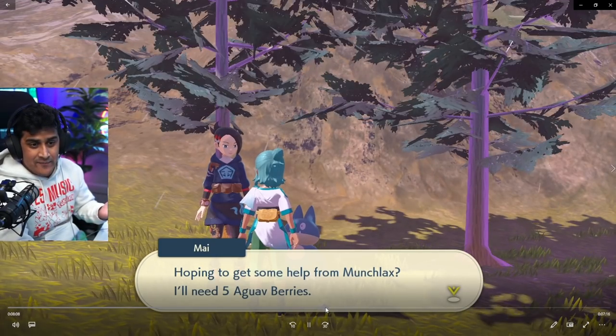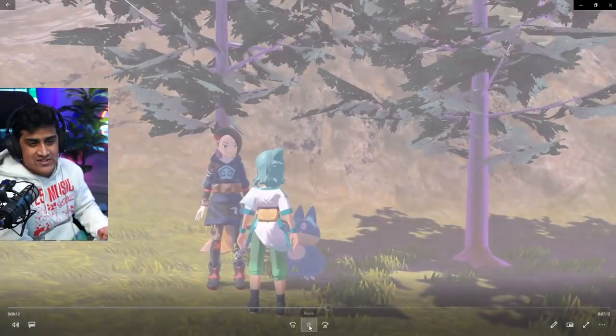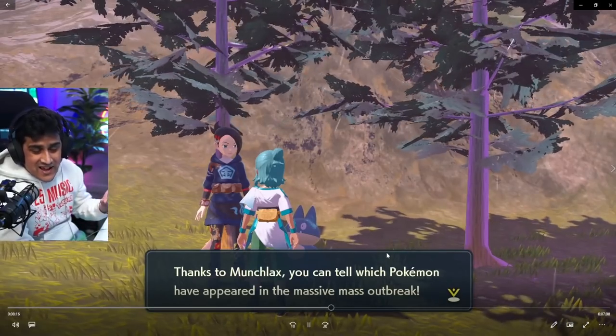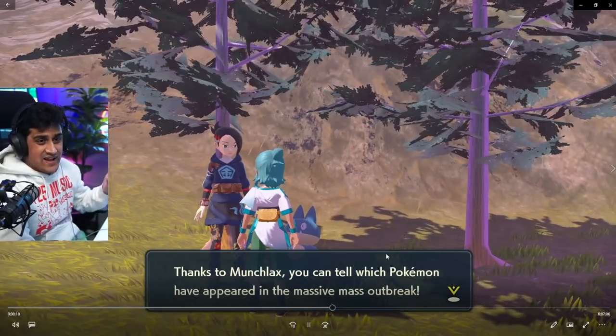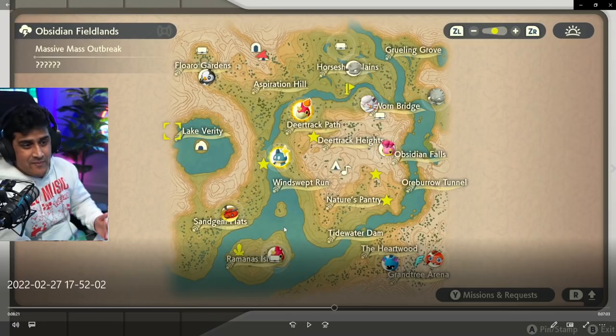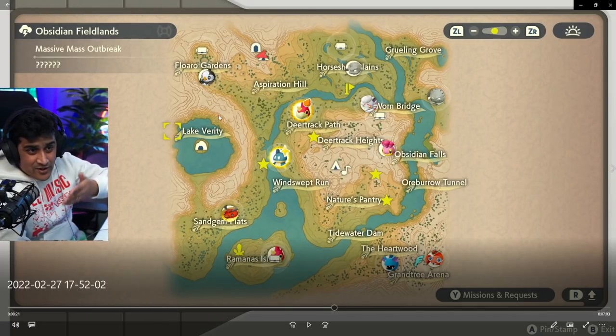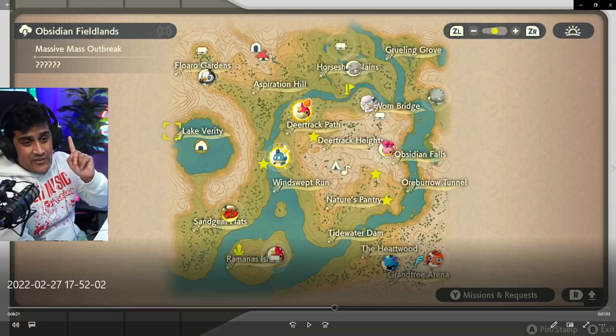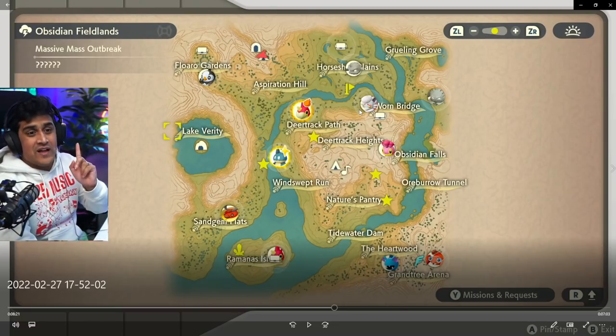I'm going to give the berry over to Mai, and Munchlax is going to do a thing where the screen goes white. Munchlax will then tell you exactly what is on the map. As you can see, here is all the stuff — Geodude, Graveler, Starly, and various other things. But you can also notice there's a species that shouldn't belong here, and that's Azurill.